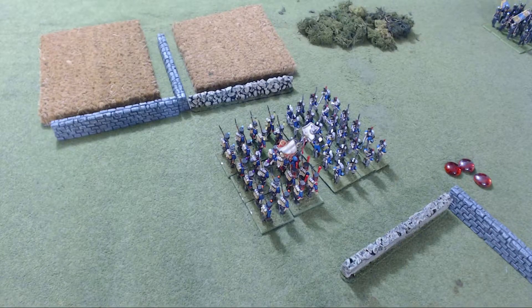Defeated cavalry: as you can readily see from the break test results table, the best result that a defeated cavalry can get is to retire. This is deliberate — it means cavalry are more brittle than infantry in hand-to-hand. Cavalry versus cavalry fights do not become bogged down but are resolved quickly, often leading to one side retiring and the other making a sweeping advance.